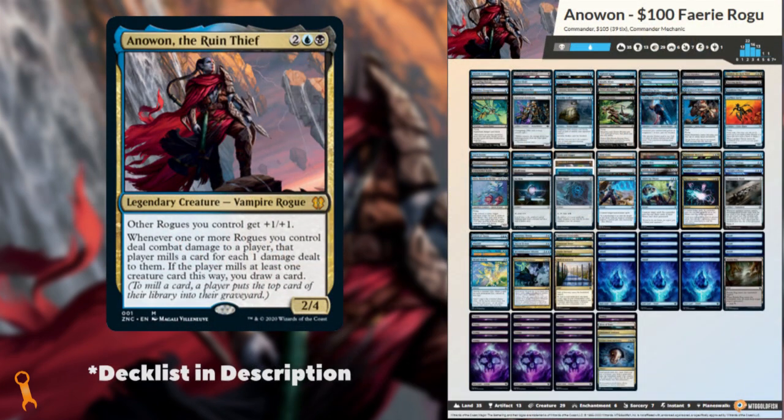Today's deck features the new rogue tribal lord from the Zendikar Rising sneak attack pre-con, Anawan the Ruin Thief. Anawan not only pumps your band of rogues, but mills your opponents when they deal damage and draws you cards.